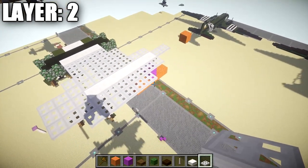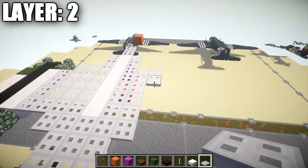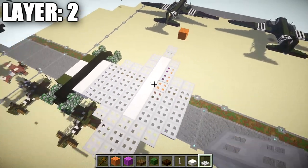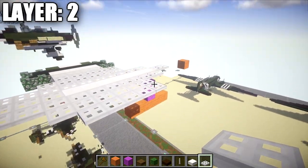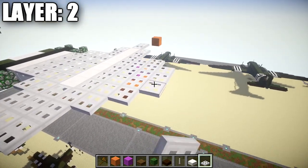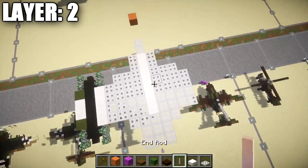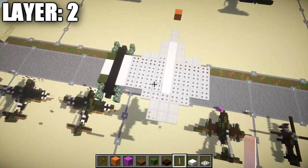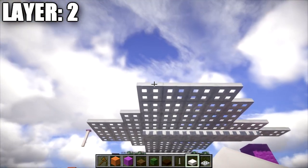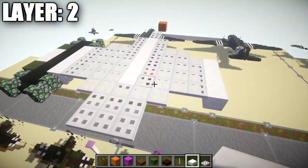After that, place down an iron trapdoor coming off this one right here, going out like that, going back a total of four — one, two, three, and four. Then go to the second iron trapdoor from the front in this row, place down an iron trapdoor coming off of it followed by three more back — one, two, and three. Take that same design on the right side and flip it over to the left side. Then place down a row of four quartz full blocks coming off those iron trapdoors.